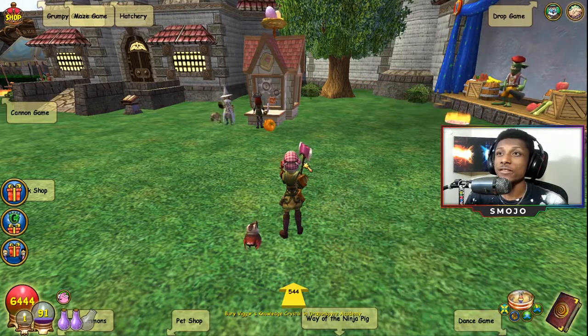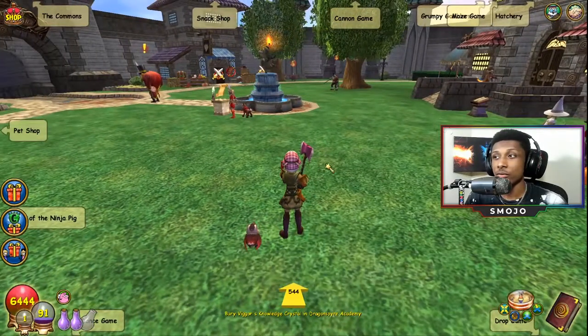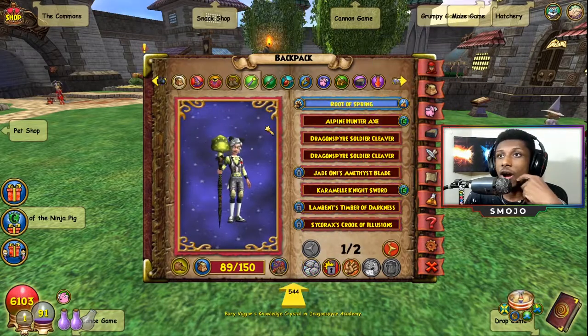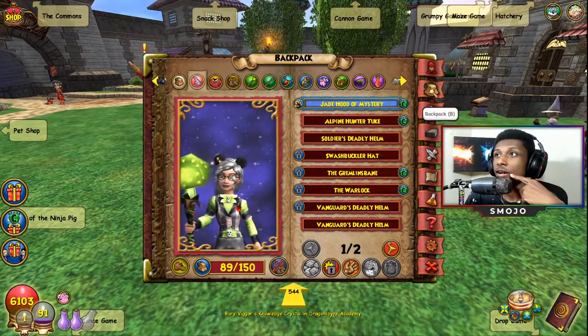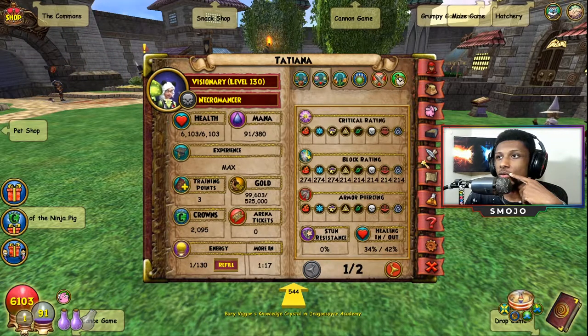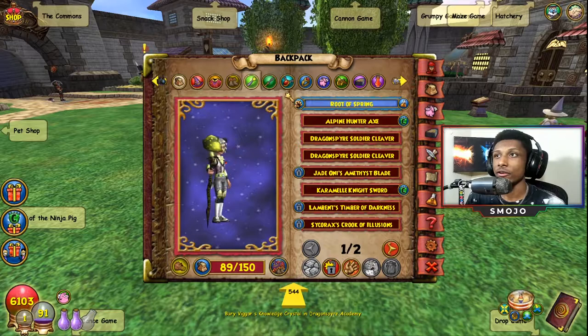I am horrible at PVP, however I'm a good jader in PVE, so I'm going to take my jading skills from PVE and apply them to PVP and just see how we do. I still have my energy gear on, so give me a little bit. Here is my regular jade gear — our stats are 85 universal resistance, and because of my pet we have no damage, a little bit of accuracy, no critical rating, and some blocks.